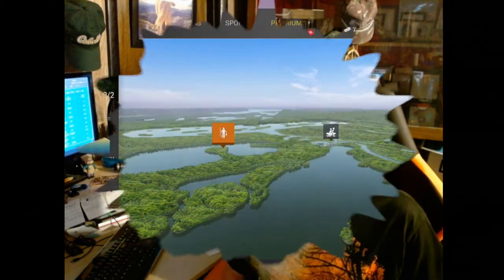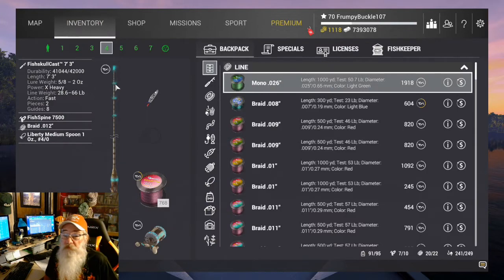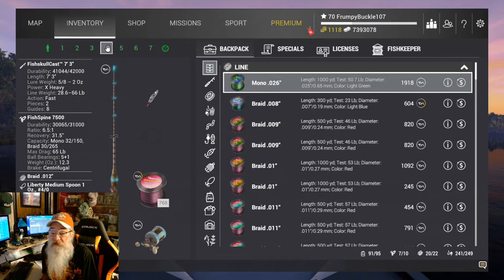Basically, my final thoughts on this Halloween event that we had. If you managed to complete it, let's go over and take a look. You got the fish skull cast 7.3, fish spine 7,500 — that was the reward. And believe me, I like this weapon. It's nice, it's narrow, it's not bulky in your hand when you're fishing with it. It's a very nice weapon to have — very versatile.